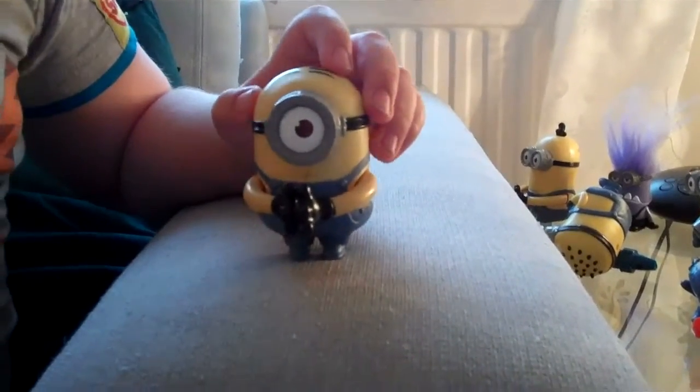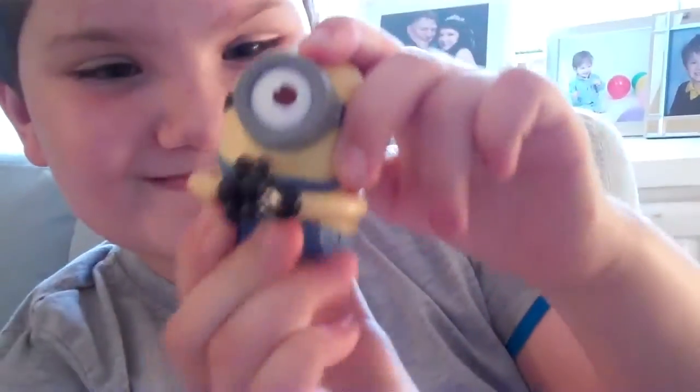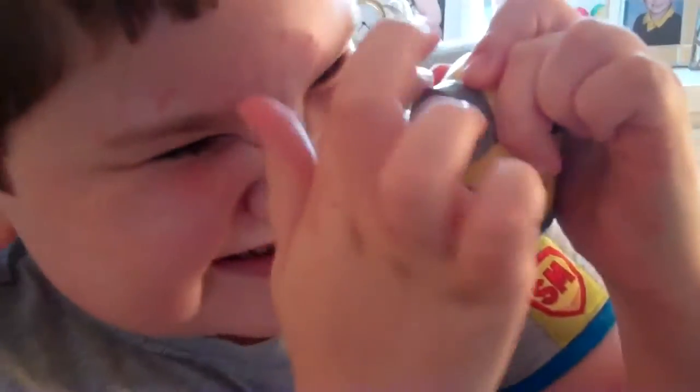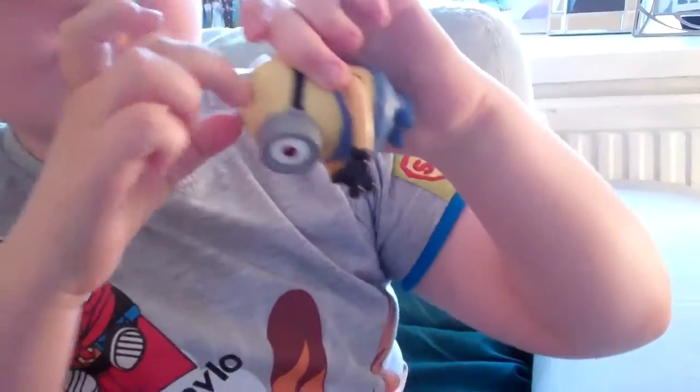Here we have number nine: Stuart Babel Grabber. There's just another button on the back — let's push it. He talks, grabs, and claps his hands. He's got a single goggle, like when the minions were born with one eye. The hair is just like Dave's.